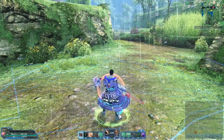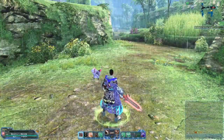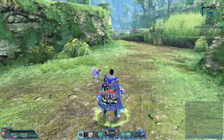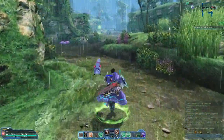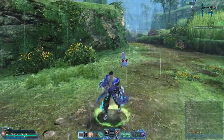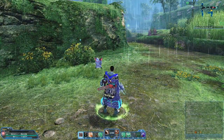The best indicator I can give is: if that red orb appears and vanishes, it's not going to happen. So if that red orb appears and vanishes, it's usually not going to work. The timing window for this is probably one of the more lenient timings I've seen on skills in this game so far, but it's something to keep in mind and take into consideration.